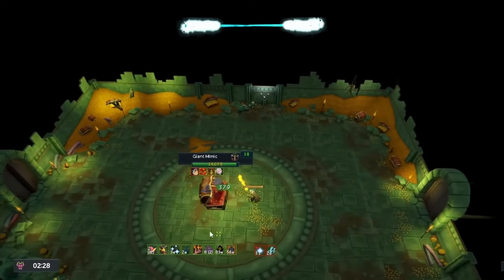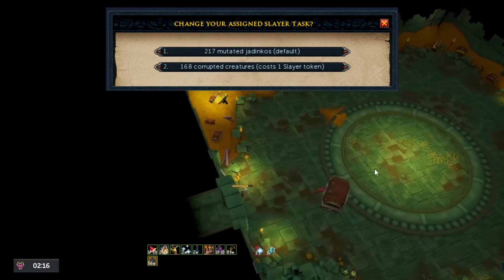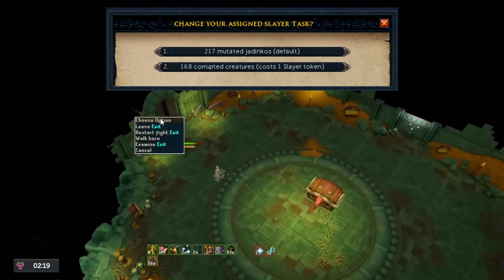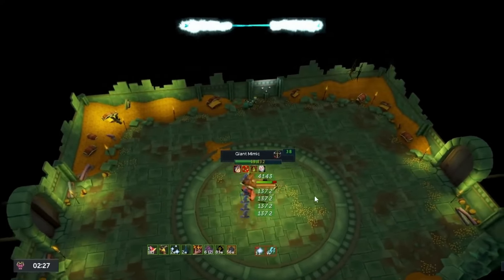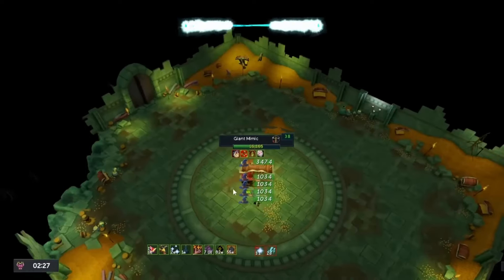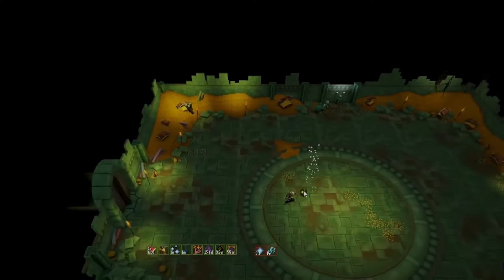There are some other benefits to killing this boss as well, such as the Slayer VIP tokens. When getting a Slayer task, these will actually give you a choice between two assignments rather than the Slayer master just saying 'this is your task, go get it.' So these are actually very much worth the time in coming here as well. Not only are you making a good solid amount of money per hour, you're also getting Slayer VIP tickets. It's worth noting that Ironmen will not get the scrimshaw of sacrifice from here, so keep that in mind.